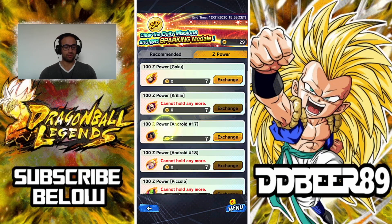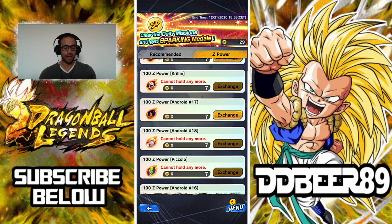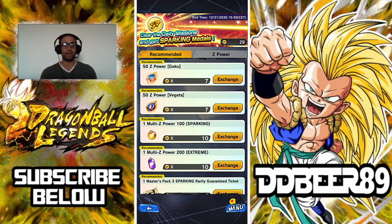These are all good units. Some I haven't fully red 7-starred yet, but I could do it now if I wanted — I'd rather save these coins. Remember, you can only hold 30 of these coins at any point in time; the rest go to your gift box and you'll have to use them within about 30 days. I normally use them for the 100 sparking multi Z-powers because there are units I need to buff up.